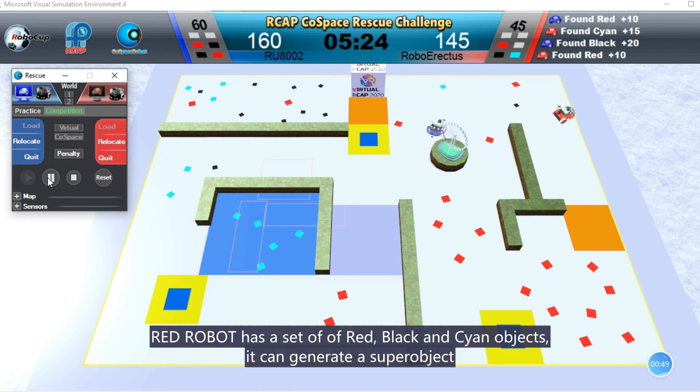Red Robot has a set of red, black and cyan objects, and it can generate a super object.